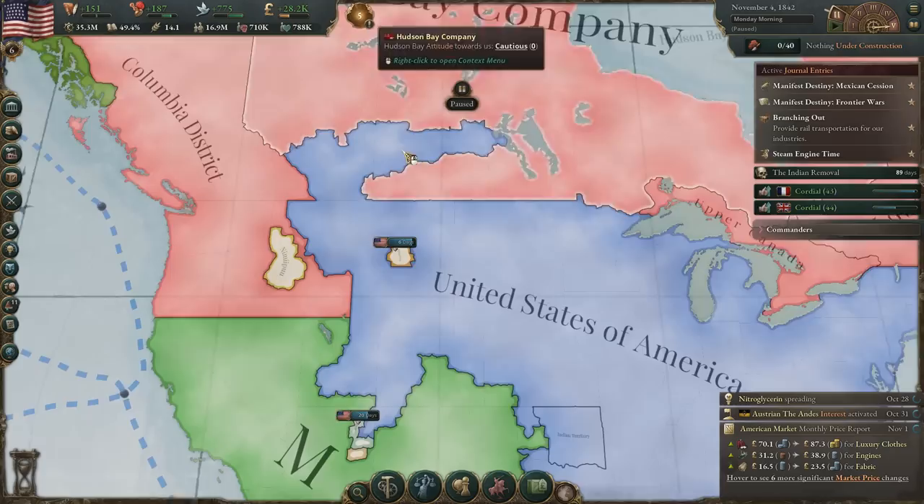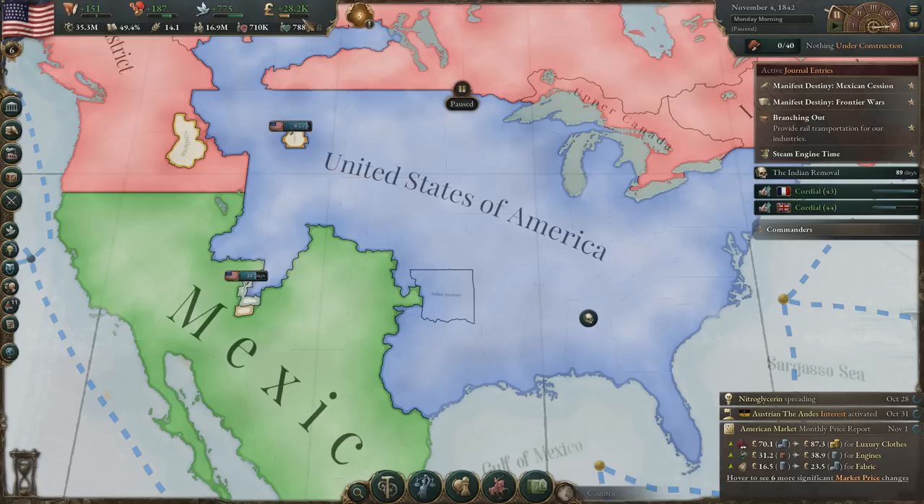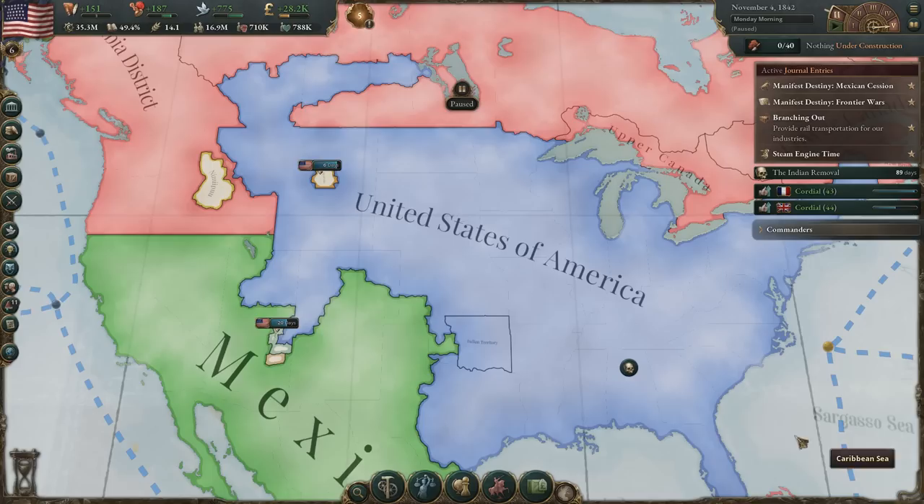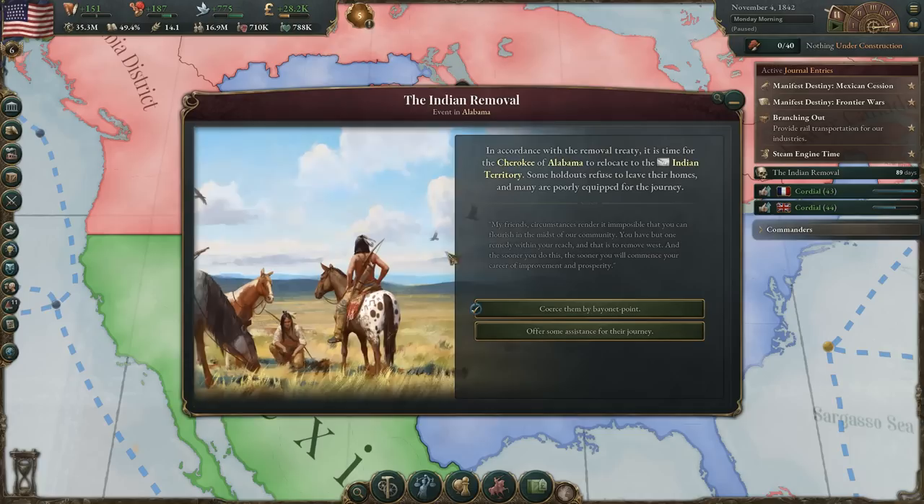We do need to build more stuff. We've got a good little chunk of money here — 6.14 thousand coming from the investment pool, so we definitely want to go ahead and get something. I'm glad that nitroglycerin is being spread through tech spread because I don't really want to research it — I highly doubt we'll make use of it. We'll probably just wait until we get dynamite because of how costly it can be.